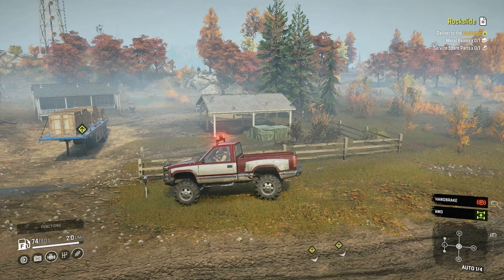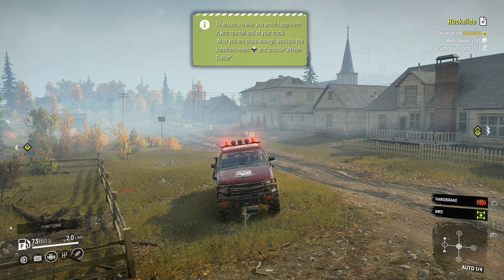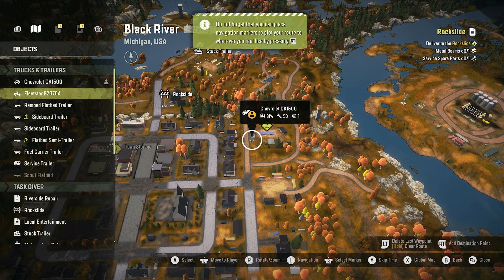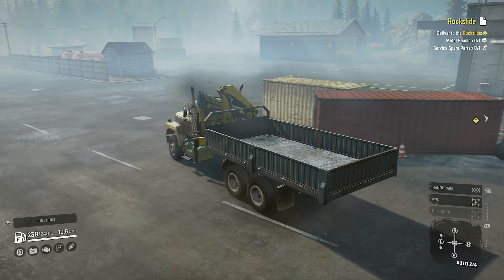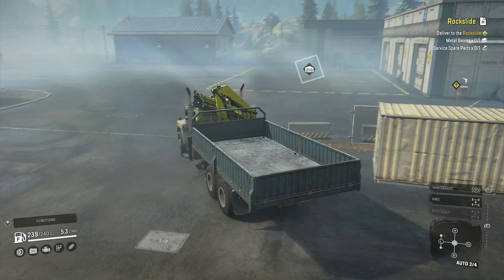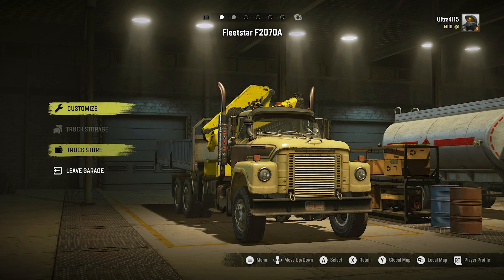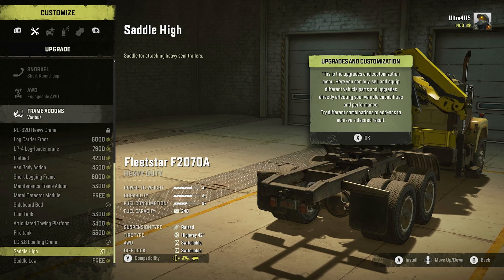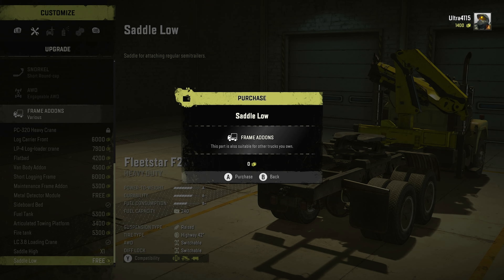Without flipping over. I think there's a trailer store on the other side of the map as well, so we're going to leave this here. Stop engine. Go to the Fleet Star. Put a tractor unit on it. Is that what it's called? I'm not sure. It's called a saddle. Hold a tractor unit in. Spin ties.